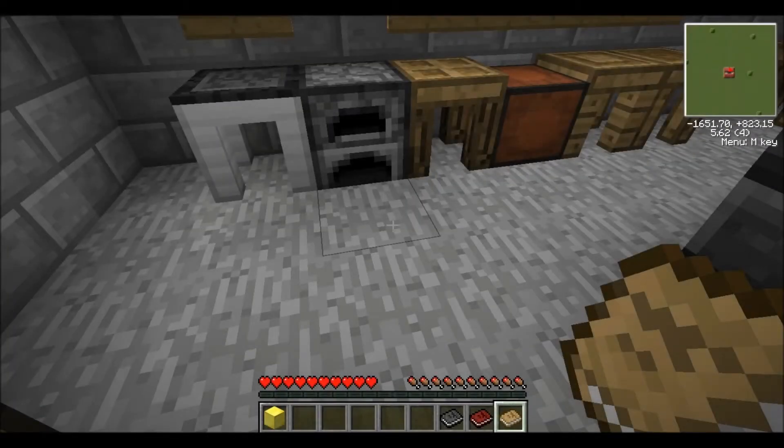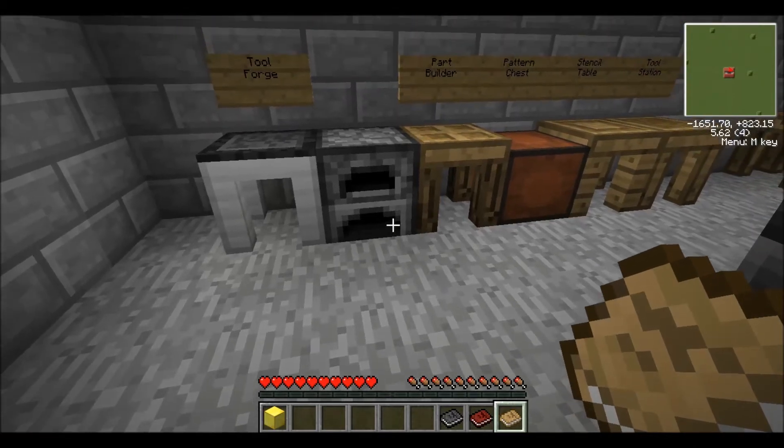Hey guys, BreakFromZombie here, back with another episode of BreakFromZombie Minecraft. Today we are doing a tutorial on the Tinkers' Construct mod. Basically this is a mod that allows you to build a bunch of tools and weapons in all different types of ways with a lot of different types of materials. Really awesome mod and definitely worth downloading and trying out. It can be a little difficult to learn, that's why I'm doing this tutorial.